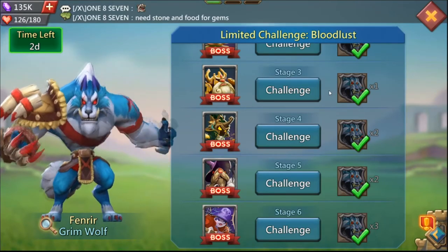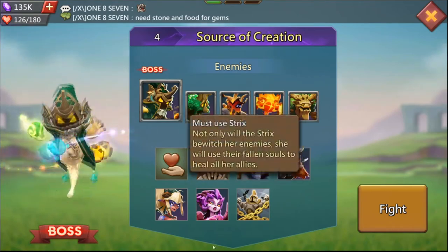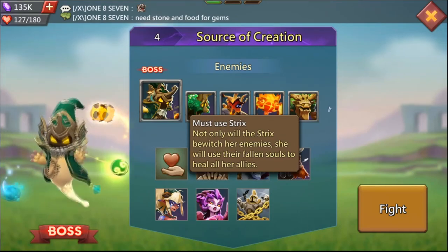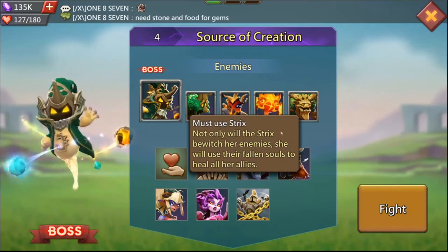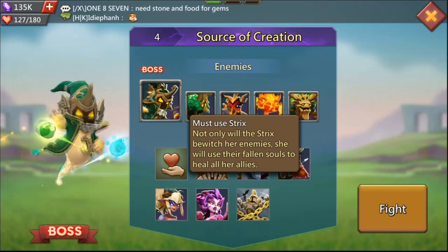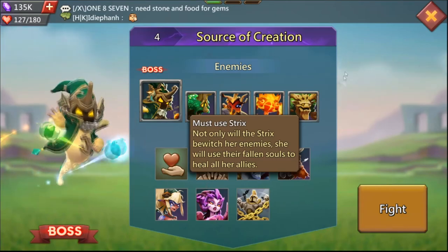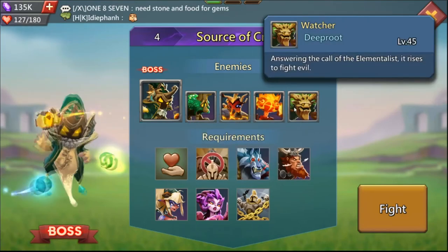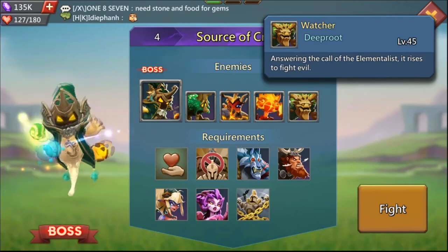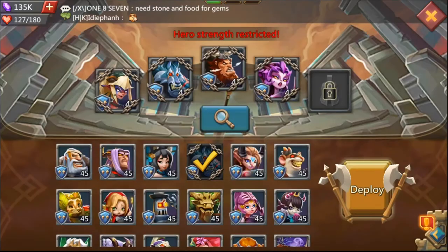I almost forgot — stage four. A tip for stage four: use Shook's ability on the Aquarius units that come out, which are the ones that heal the enemy. If you're lucky and using the charm on them, it will actually heal your own heroes. Then once all the Aquarius are there, you can use them on the main tank, which is usually Watcher. Watcher will then reduce the damage your heroes take.